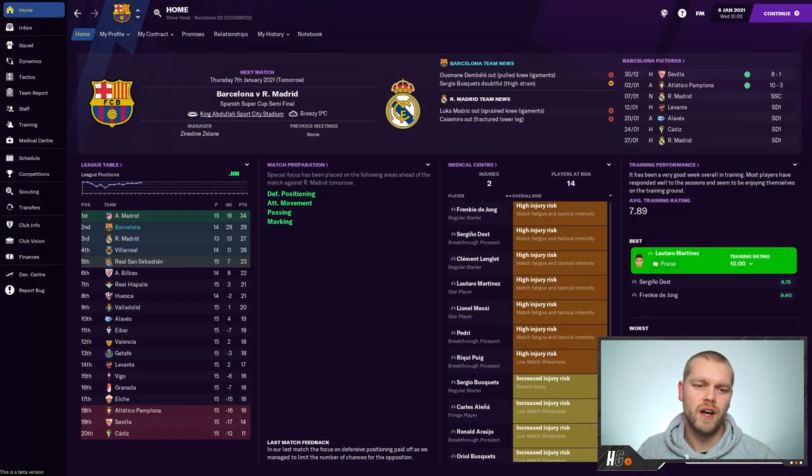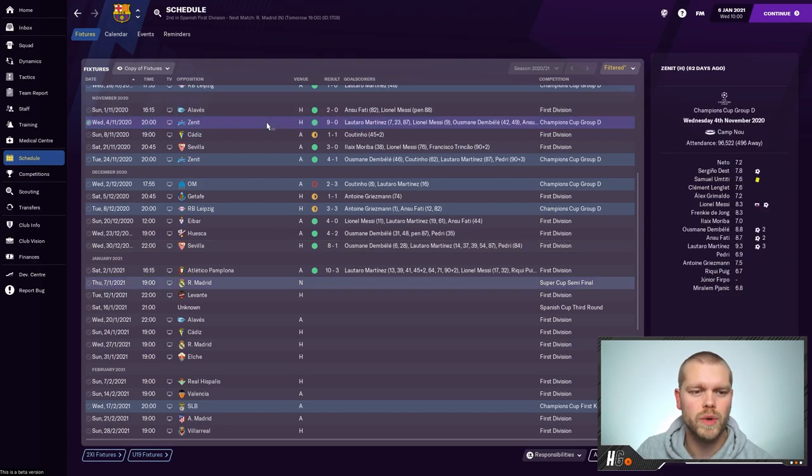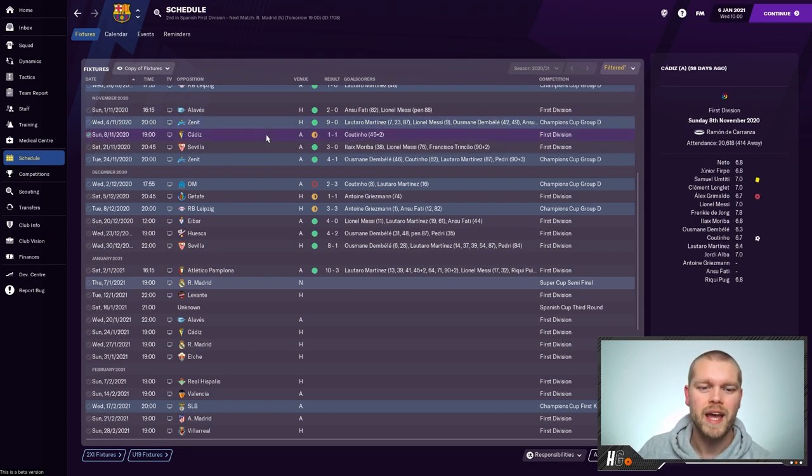We are going to start things off today with the Spanish Super Cup semi-final against Real Madrid. The other semi-final is Valencia versus Atletico. For housekeeping, last time you saw us dominate Zenit St. Petersburg 9-0 at home in the Champions League before drawing 1-1 with Cadiz in a very disappointing game in the league. Since then, things have been going pretty well. We're still having a few teething troubles in La Liga, but we are definitely moving in the right direction.